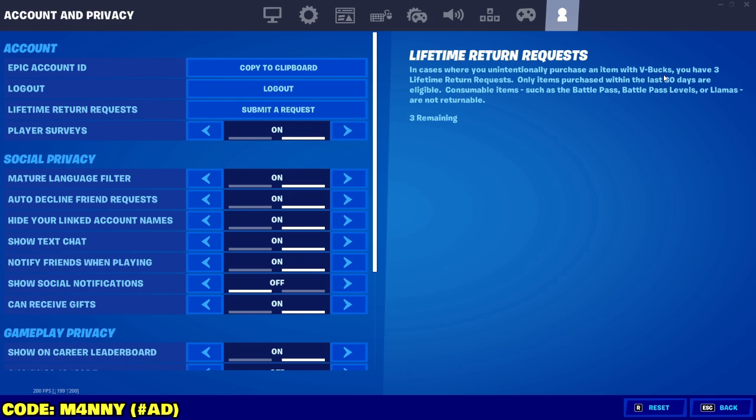Players had pretty much 30 days to spend those refunds. So if you get an item and you waited 30 days, then you're not going to be able to use it anymore. But in today's video, I'm going to show you how to get your 3 refunds back inside your Fortnite Battle Royale account. There are a few methods, so watch until the end.